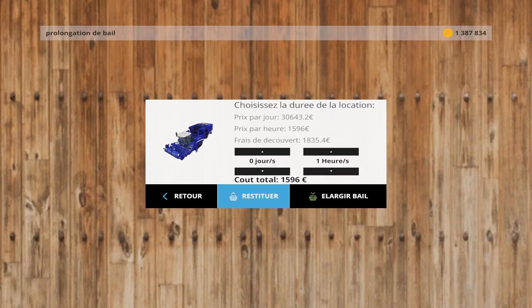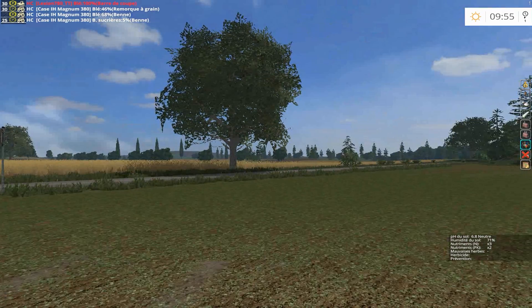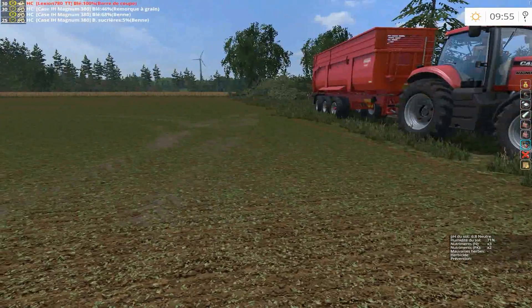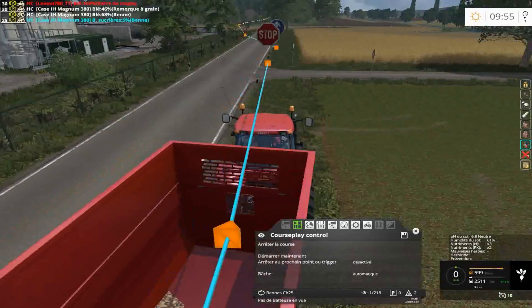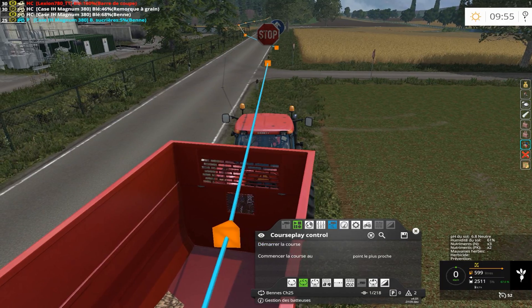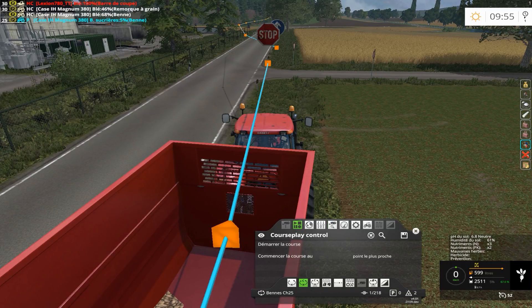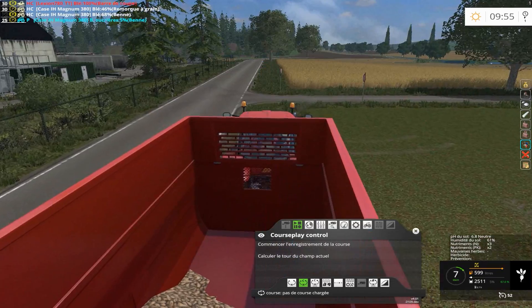Restituer. Donc ça nous coûtera 140€ pour 140 litres de gasoil. Voilà, la machine est restituée. Ce tracteur, je l'utiliserai pour autre chose. J'arrête et on va supprimer la course.